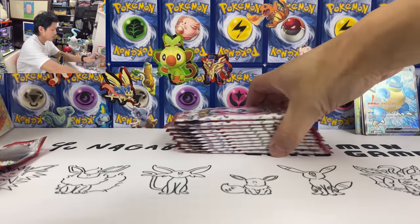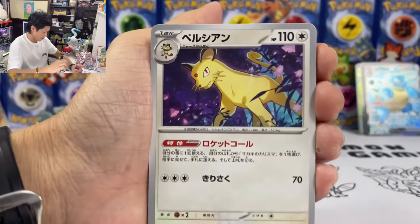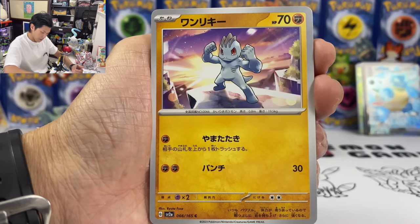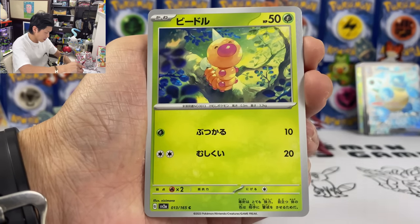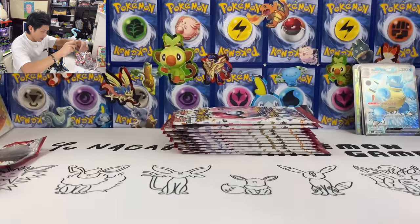We got Wartortle. We got Spiro. Pokeball version. Where's my Master Ball? Please give me Pikachu Master Ball or Erika. We got Persian. Graveler — I feel like we pulled so many Graveler. Machoke. Seel. Weedle. Machoke again. And we got Mr. Mime — there's also an AR version of Mr. Mime.